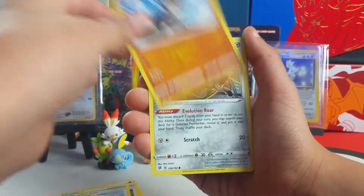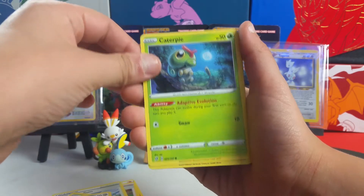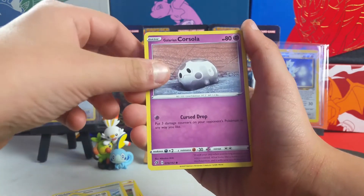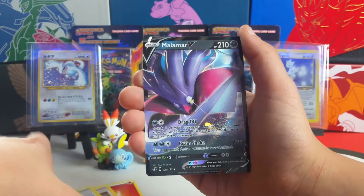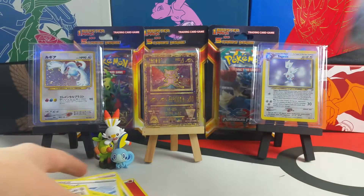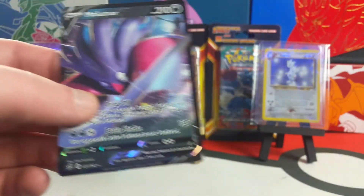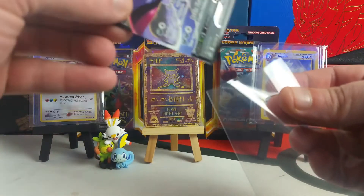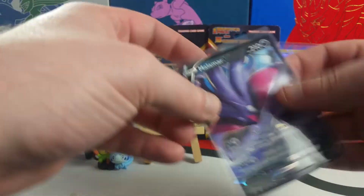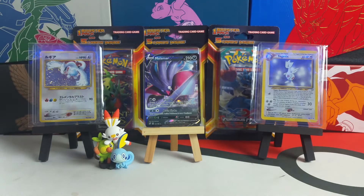Opening the next pack: Galarian Farfetch'd, Galarian Meowth, Caterpie, Galarian Corsola with no horns, Probopass — and oh, there we go, our first pull! Got a Malamar V. Take that down — the Ancient Mew, are we putting that up there? Yes we are. Actually, I don't even think we've pulled a Malamar yet from Rebel Clash — no we haven't — so that's awesome.